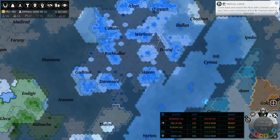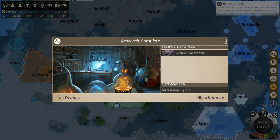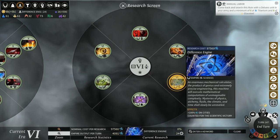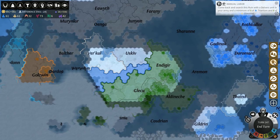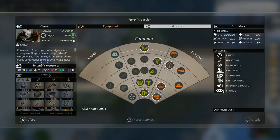No research completed this turn, but we've now pushed into the other era. I'm going to check how long it would take to build the Difference Engine. There's a Reliquary of Oracle built as well. It's 24 turns to build the Difference Engine, which gives extra science on cities — that gives us a bit of an option actually.